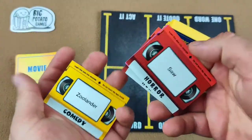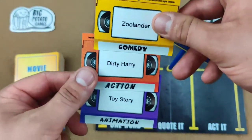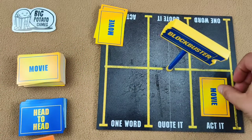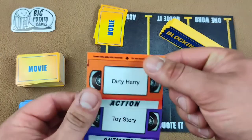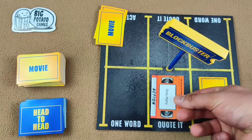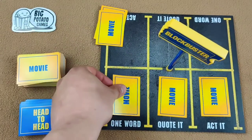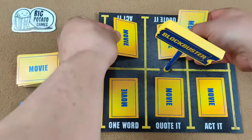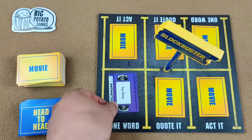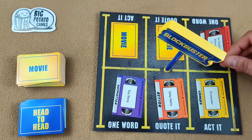The objective in the Blockbuster Party Game is to place those three cards you chose into the categories on the board that best suit them. For instance, I think Zoolander should go into 'act it' — you can act like Derek Zoolander walking the model runway. Under 'quote it,' I can use Dirty Harry and say something like 'Are you feeling lucky, punk?' And for 'one word,' I could use Toy Story — you can't say 'toy' or 'story,' but you could say 'lightyear' or 'Woody.' Then the first player holds the timer for 30 seconds to get their team to guess the three movies they chose. If time remains, they can go to the other side and steal movies from the opposing team.